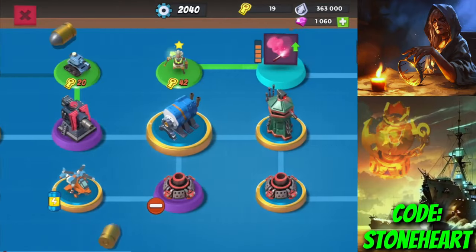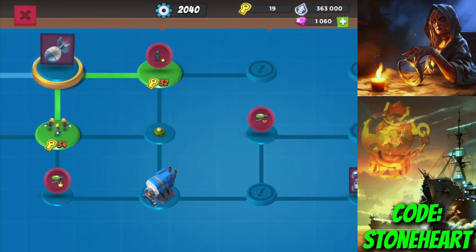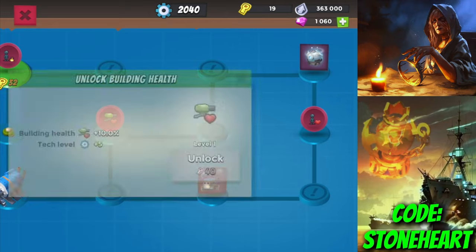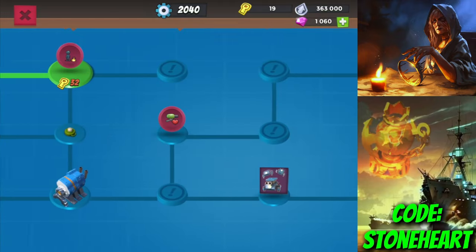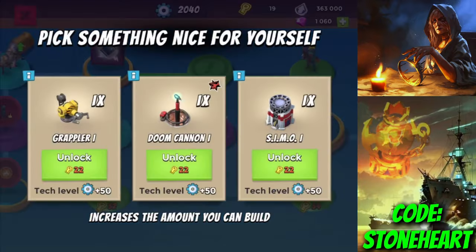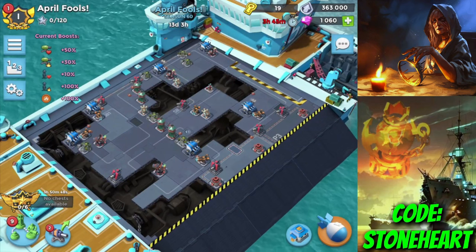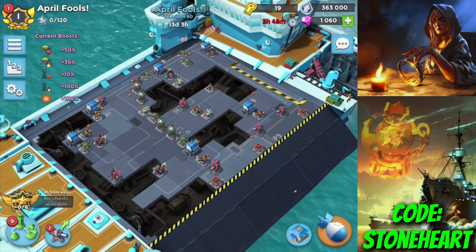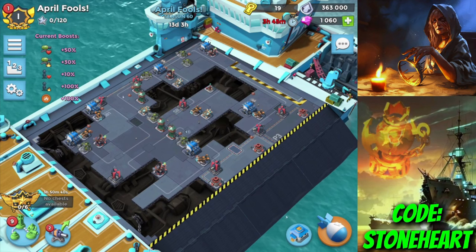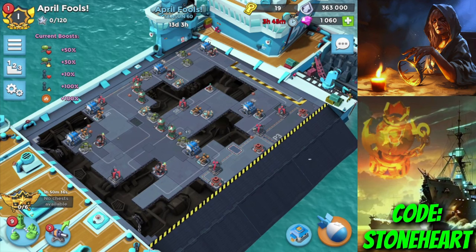Next steps for us — we'll probably get that TD next, and then just wait and see whether we want to save for 7, because that BH and Cryo Bomb look good, or just get more defenses like Red Launchers, Shock Mines, maybe some more Protos. We can see how the next few days go. But that'll be it for today's video. If you're ever making purchases in the shop, using code STONEHEART is appreciated. Thanks for watching — we'll see you next time.